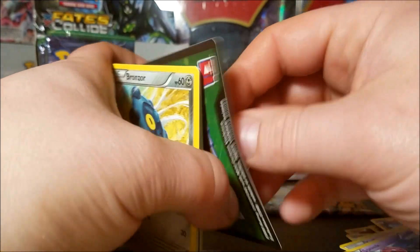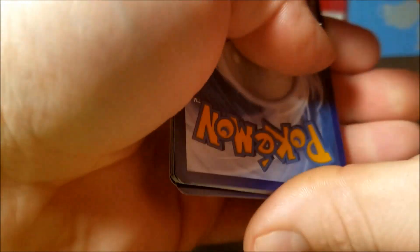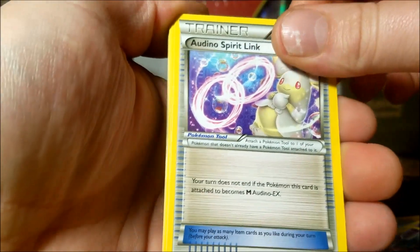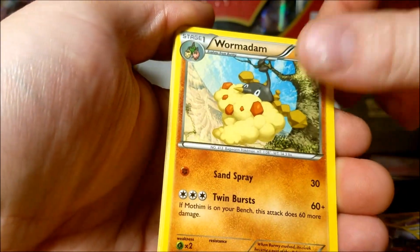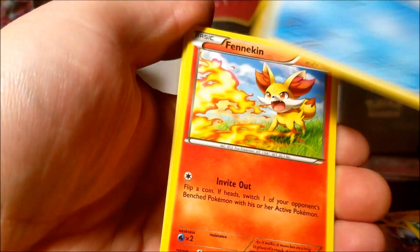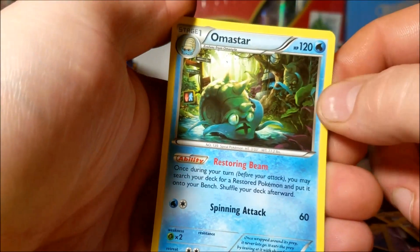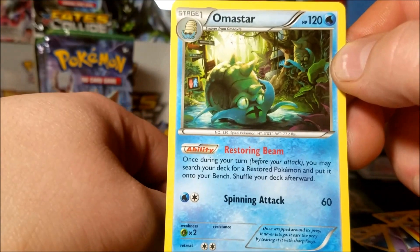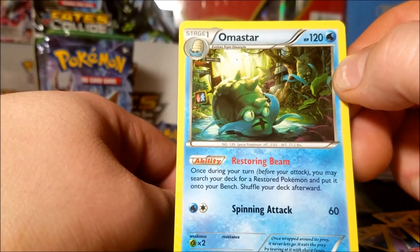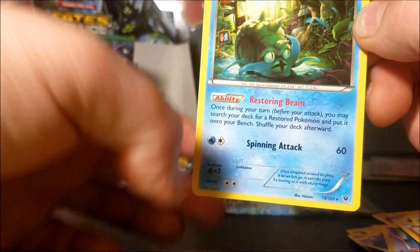This is your card - enjoy that. We have Audino Spirit Link, Pokemon Fan Club, Wormadam, Bronzor, Larvitar, Burmy, Burmy, Seel, Fennekin, reverse Larvitar, and an Omastar rare. Looks like he's in New York City, all overgrown with a bunch of stuff but barely any water. Maybe it's an ancient city - there we go - even though it's got street lamps and signs.